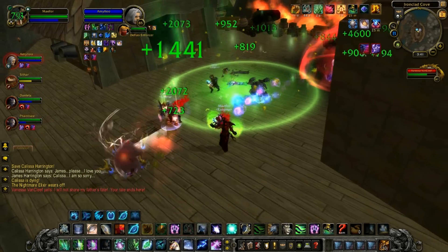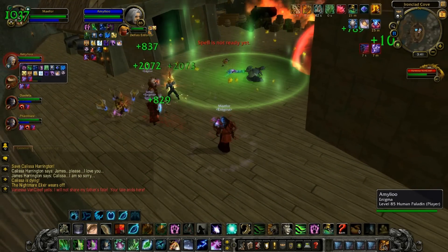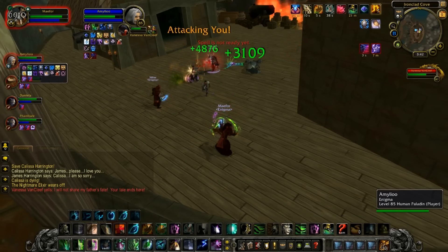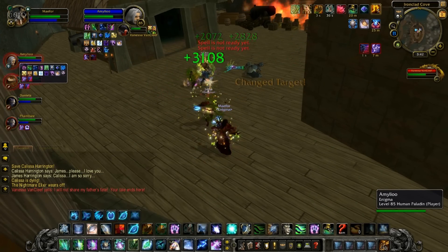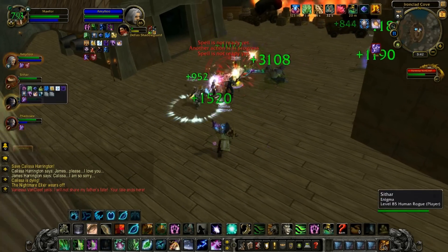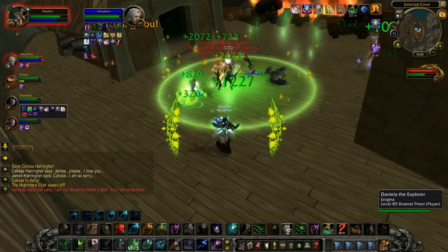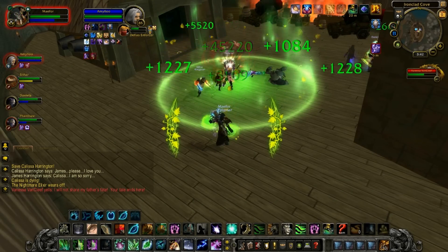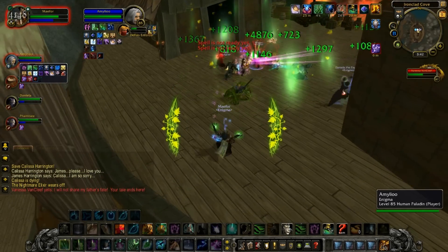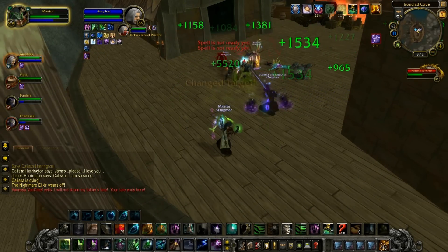While Deflection is up, you should focus on the other aspect of the encounter — the adds. Vanessa will randomly summon Defias Shadowguards, Defias Enforcers, and Defias Blood Wizards, which should be picked up by your tank and immediately burned down. You should also note that some of the adds will make red shields pop up randomly on your group members. These bubbles work the same as the trash pulled before you reach the docks — standing in them will increase damage taken but will also increase your damage done, so make sure if your DPS is going to stand in them, they do not have aggro on any adds.